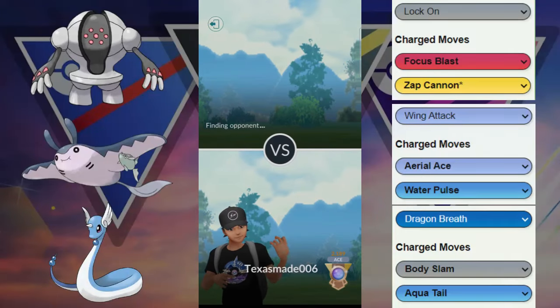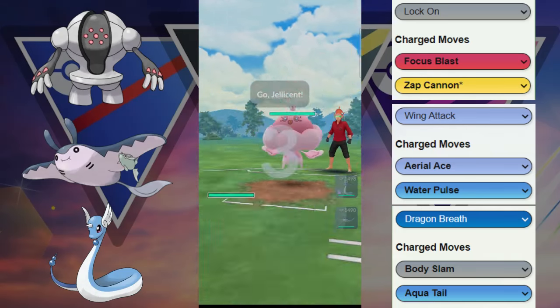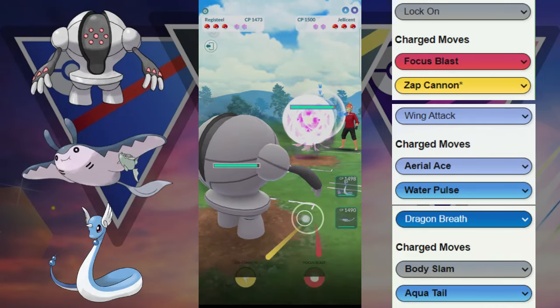Welcome back to another video. Today we are in the Great League Remix and let's see what team we're working with. We're going to be trying out Registeel paired with Shadow Dragonair and Mantine in the back.